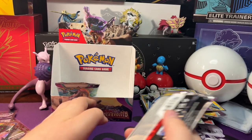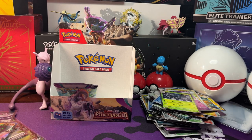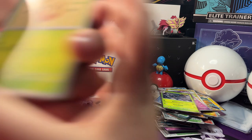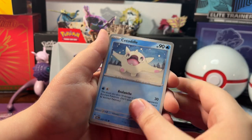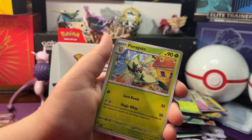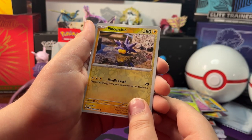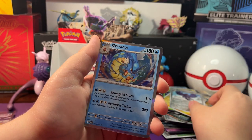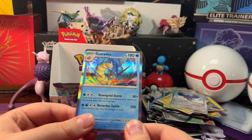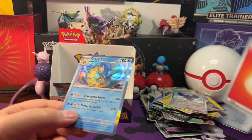Now let's open up our next pack. We got Bramblin, Cufant, Croagunk, Cedadle, Cactus Studio, Florigato, Quackswell. Reverse Holo Pinchurchin, Reverse Holo Corvanite. And a Holo Gyarados — I'm gonna guess Grass Energy, it's Fire Energy behind it.